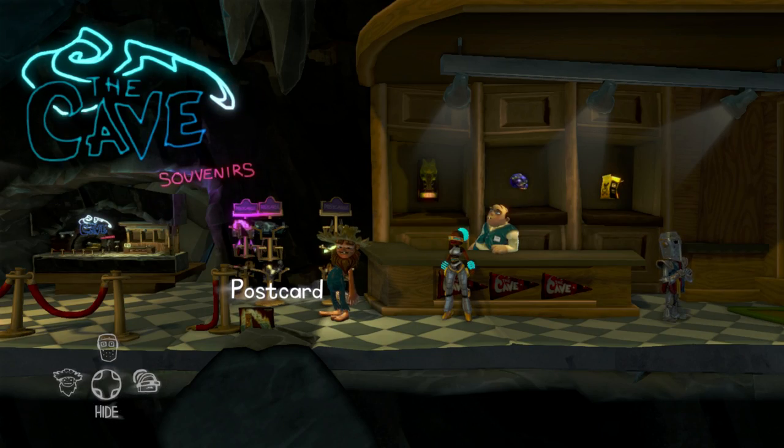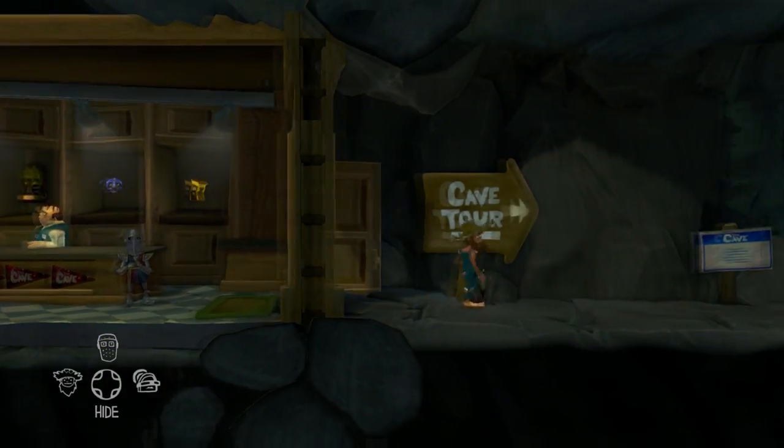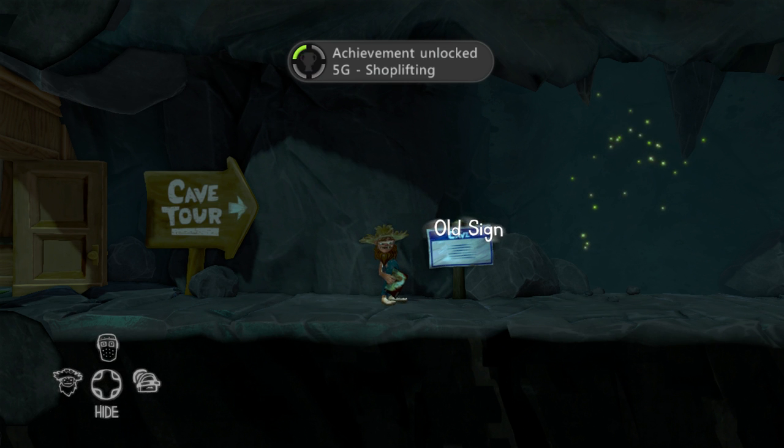This probably has to be one of the easiest ones to get. It's called Shoplifting. After you have given the guy the three objects from the first puzzle, you will take a postcard from the gift shop and then you're just going to walk right through the doors and you will get the achievement.